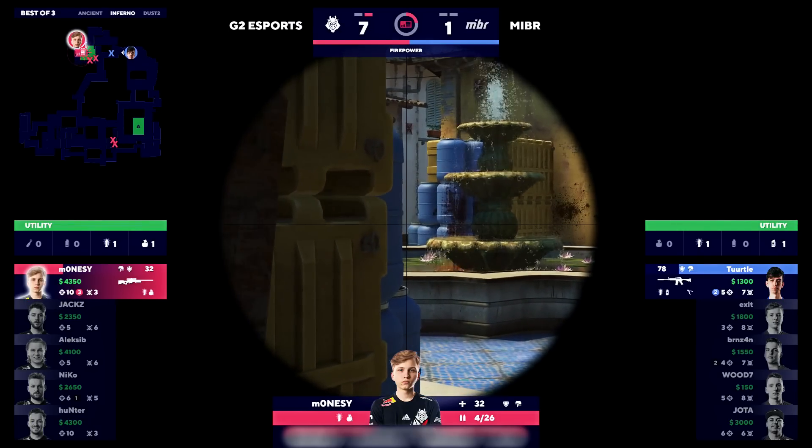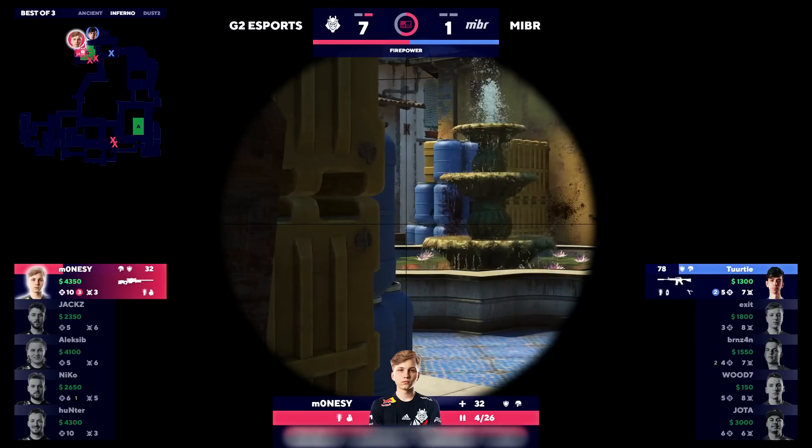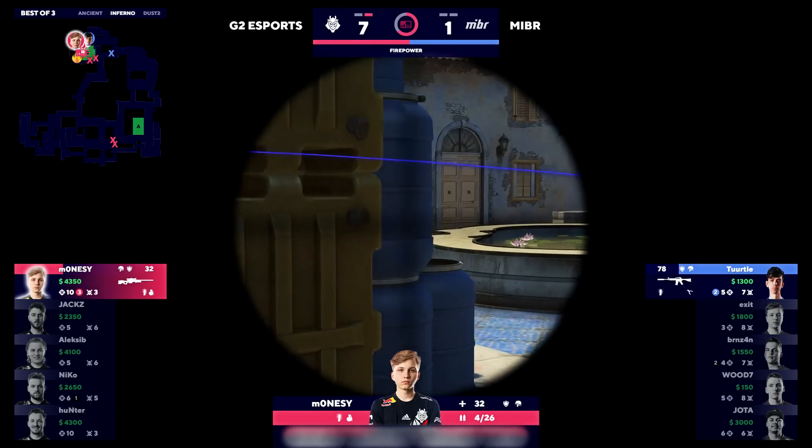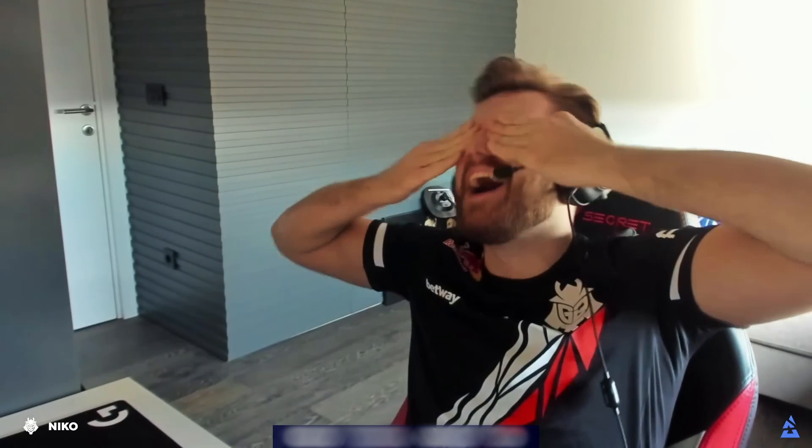And he is one bullet away from Legend here. Trapped in the back corner, he doesn't have to move so much. There is a Molotov on Turtle — he's going to throw it. It's not deep enough. Monessy still could have the shot. Oh, and there it is! One of the best clutches we've seen.